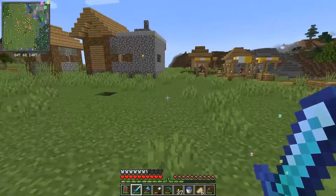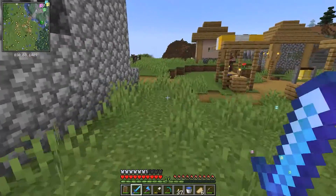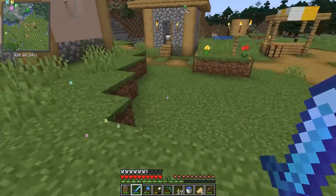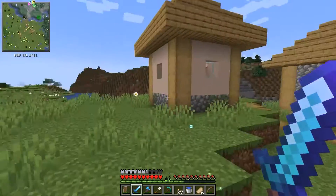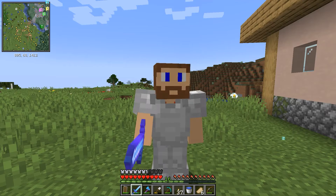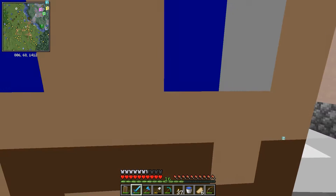I think there needs to be something added beyond the vanilla maps we already have — something that gives us more functionality, is dynamic, can change, and that you don't have to carry around 15 different maps for. Yes, you can take screenshots of your coordinates or write them down, but hey, this is 2022 — we don't need to be doing that anymore.